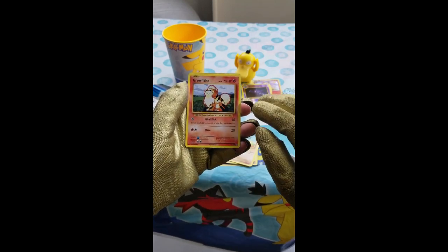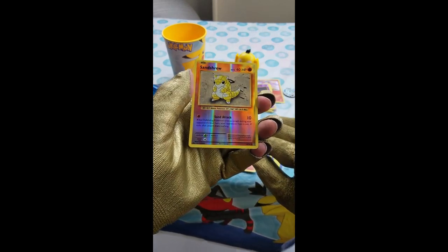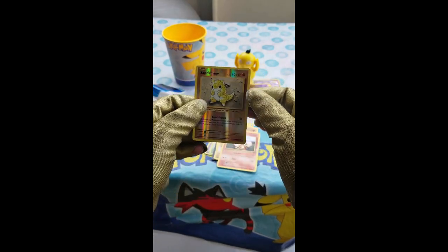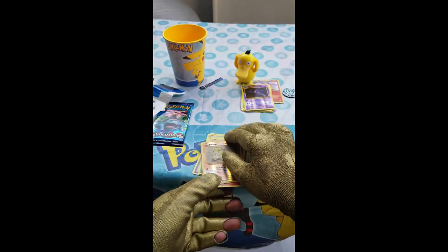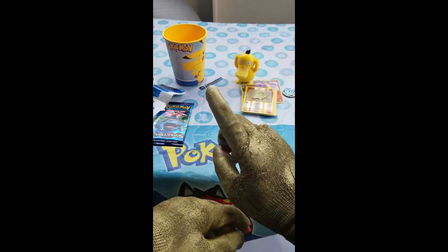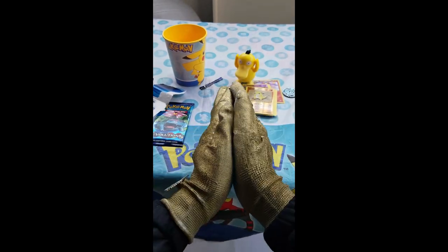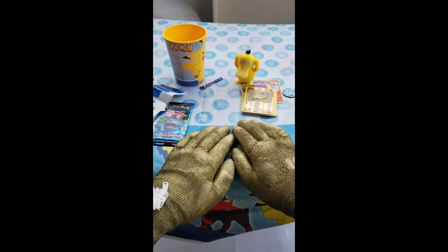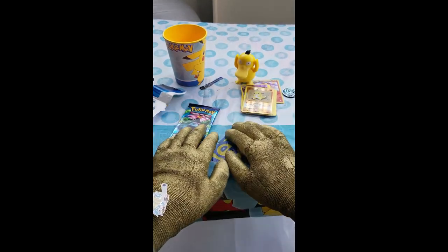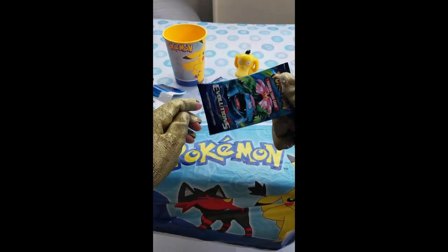And what do we have here — a reverse holo Sandshrew. Wow, this pack is so disappointing, I thought we'd got something great by now. Unbelievable. Let's take a prayer and pray for the last Evolutions pack to give us something — at least a reverse star holo, a regular holo, ultra rare, anything — just not a regular pack, please.